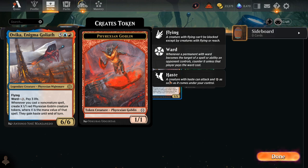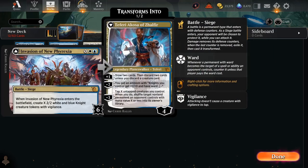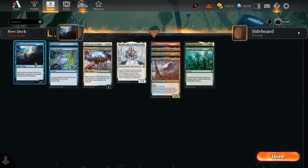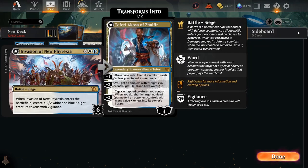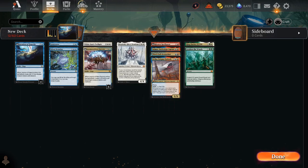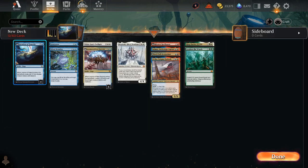Ovika's triggered ability is really what's important: whenever you cast a non-creature spell, create X 1/1 goblin creature tokens where X is the mana value of that spell, and they gain haste until end of turn. So if I'm casting a five-mana non-creature spell, I'm creating five new goblins. With Invasion of Segovia, you're rarely ever going to be mana neutral or mana positive after you cast a non-creature spell — you typically spend additional mana on top of making tokens. The amazing thing about Ovika Enigma Goliath is it makes every single non-creature spell you cast mana neutral via convokability.